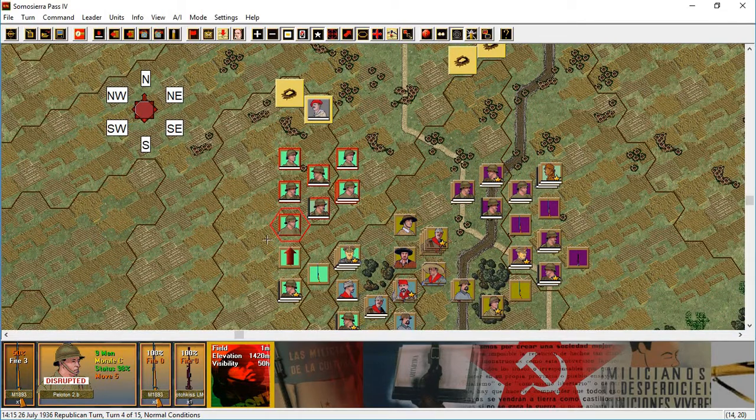It's interesting — I thought disrupted units could not move. That's why I was mixing that up again. Of course, disrupted units can move towards the enemy, because disrupted is not a morale state. It's the pinned and demoralized that can't move towards the enemy. Disrupted units can move, it's just more costly.